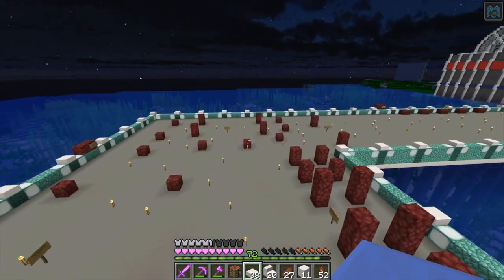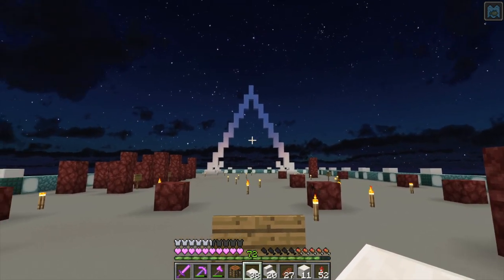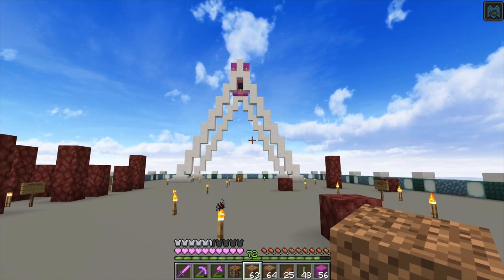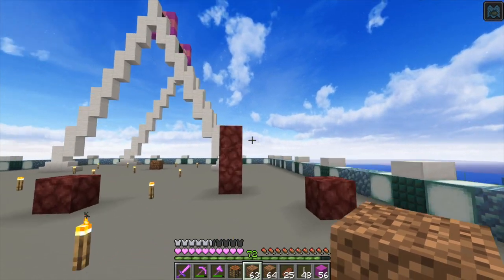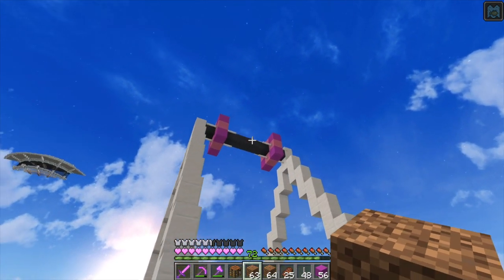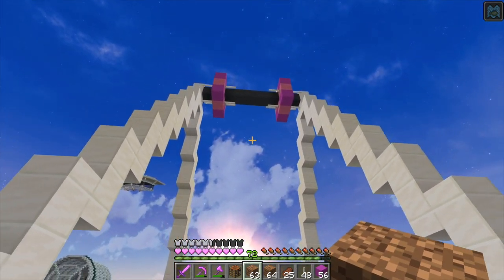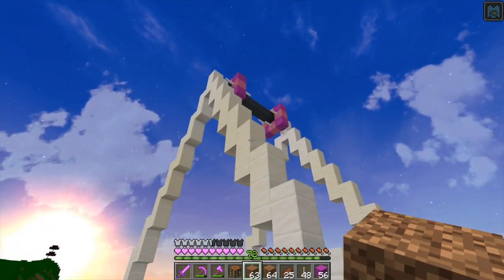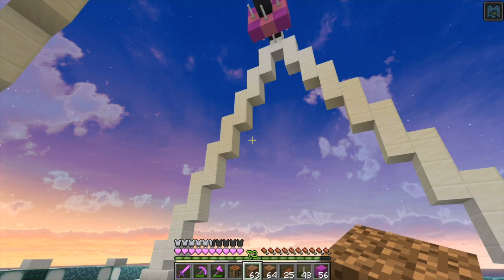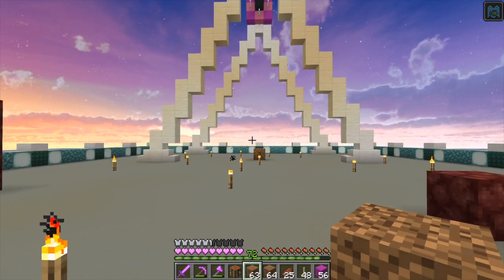That is the center, so let's come down here. That's looking good so far. I'm going to go and build up the other side. Okay, so we have gotten the uprights there. I did go and put the center shaft in — so this is going to be where the wheels hook on. I did put a little bit of lighting up there in the form of end rods, just to make sure that we don't have anything spawning. I don't want creepers and stuff blowing this up. Building the lighting into it is going to be important. I think that having it there on that central drive makes sense.